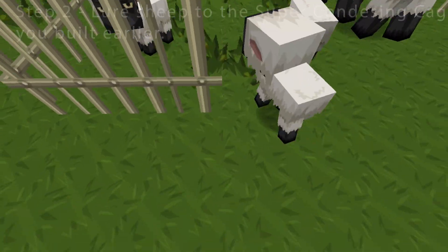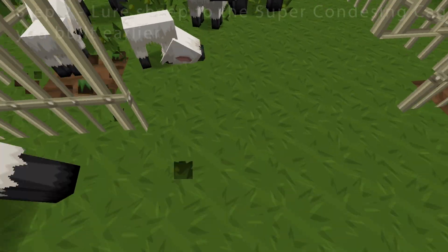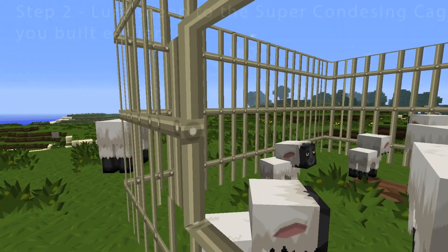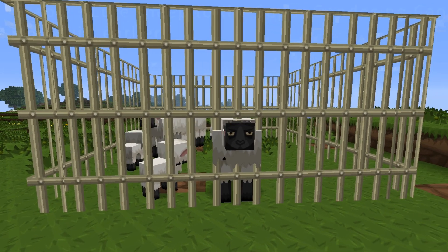You need to close the cage. Move ahead, sheep. Come on. Well, one missing. So, once the cage is closed, wait until the sheep poop.